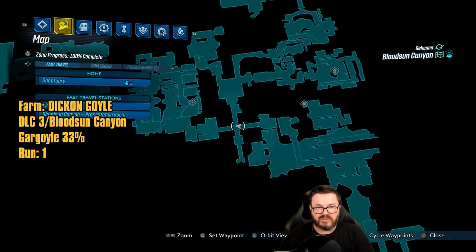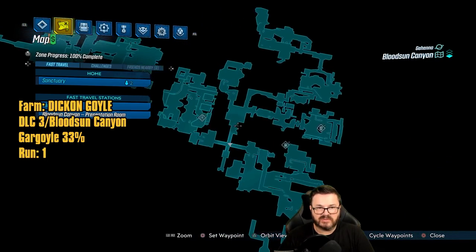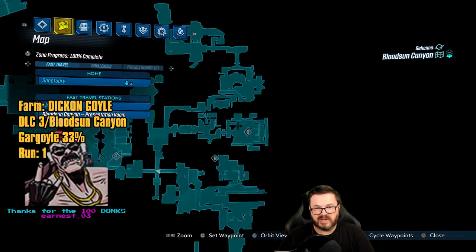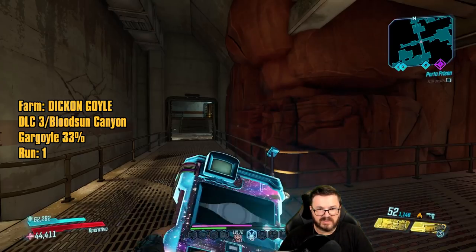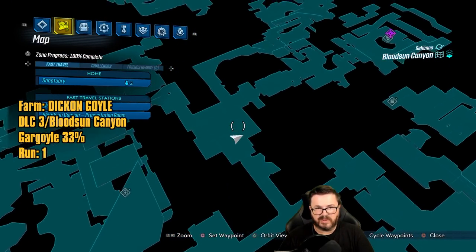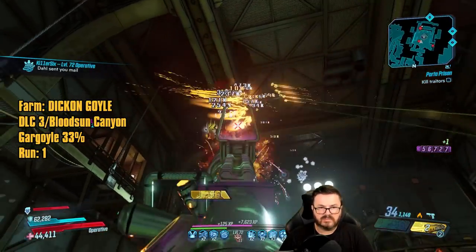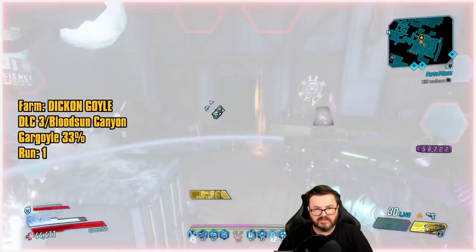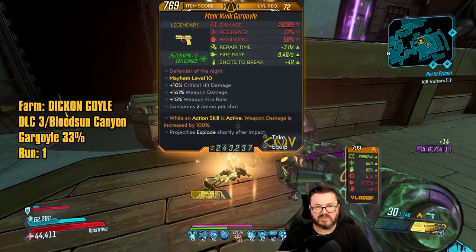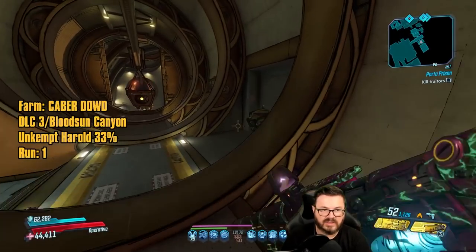Up next is Dick on Goyle, spawning from the elevator area. Head over to this point on the map where there's a save station, then head back to Dick on Goyle's location. Every time you spawn in, just run through here and back to him. Run number one: got the More Quick Gargoyle. Look for Gargoyles with a multiplier like times three or times four.